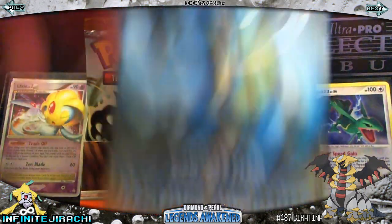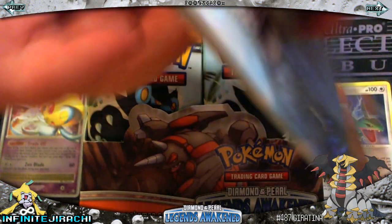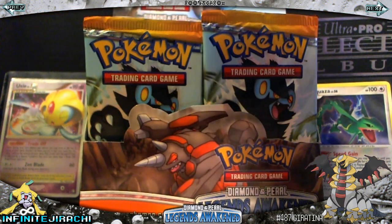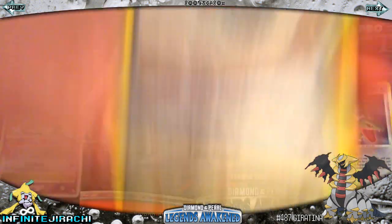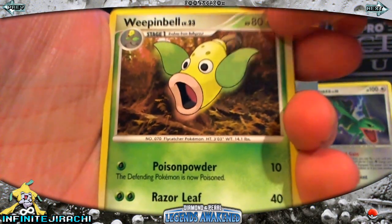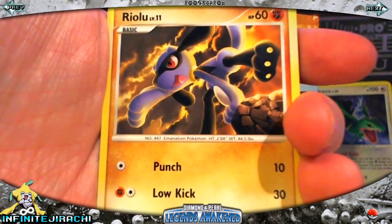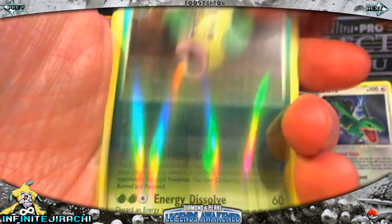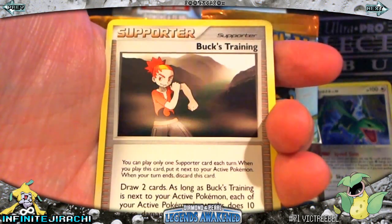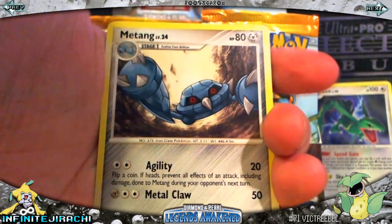So not as eventful as the first part — hopefully something good in these last two packs. The second last pack of this part is Bellburn: Weepinbell, Poliwag, Exeggcute, Rylou, Weepinbell Reverse, and Victory Rail Rare. Lanturn, Bucks Trainer, Bucks Training, and Metang.